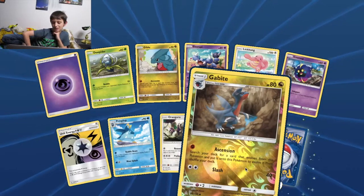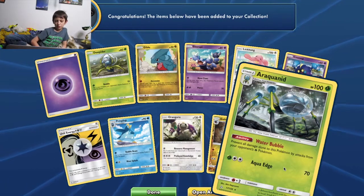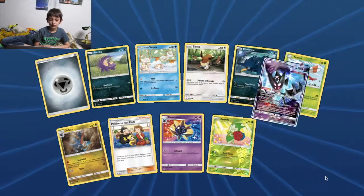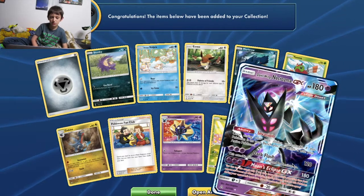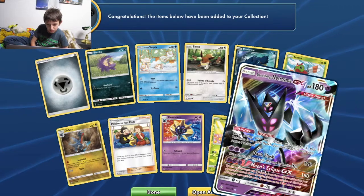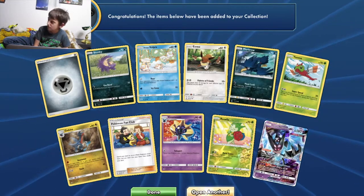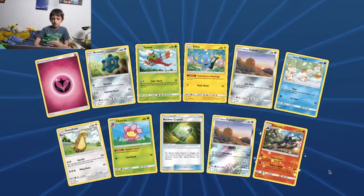Another Unit Energy, reverse Gabite. And a Froakie with ability Water Bubble — reduce damage done to this Pokemon by 20 from attacks from your opponent's Fire Pokemon. I only read that part of the ability. Pokemon Fan Club, reverse Roselia. And Dawn Wings Necrozma GX — 160 HP, Psychic Ultra Beast. Invasion: once during your turn before you attack, if this Pokemon is on your bench, you may switch it with your active Pokemon. Three Psychic: Dark Flash — 120 damage, not affected by resistance. Three Psychic: Eclipse GX — 180; you can only use this attack if you have more remaining prize cards than your opponent. Ancient Crystal, reverse Snover, Larvitar, and Salazzle.